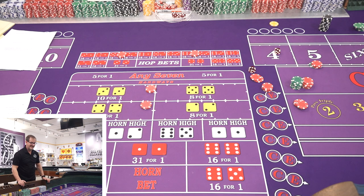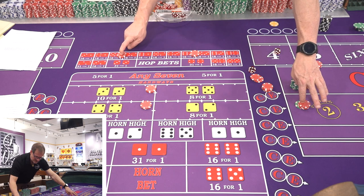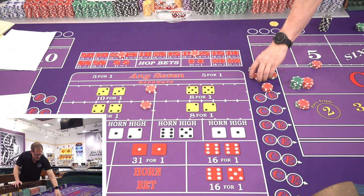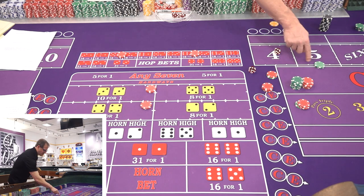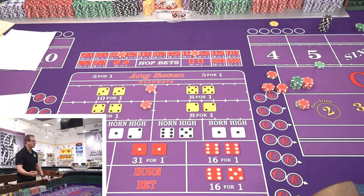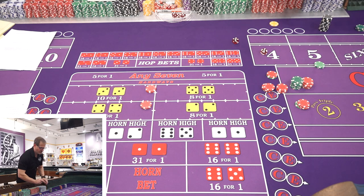Roll five: six the hard way. No field, no easy ways — minus $40 field, minus $10 easy six, minus $10 easy eight, plus $90 for the hard six hop — net positive $30. We use that bonus money to go up $10 on the five, getting it to $50. That's the goal: get this five to $50 and bank whatever else. Roll six: nine. $40 minus $20 — net positive $20. Last roll: 10 the hard way. We lose the hops, win $40 in the field. We come down on everything.